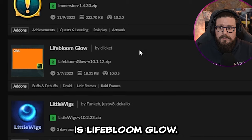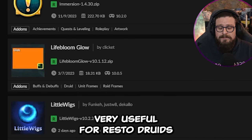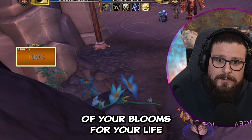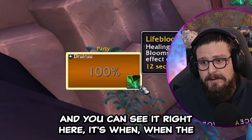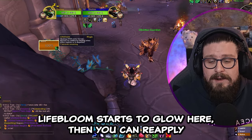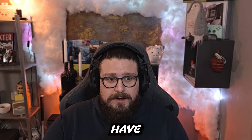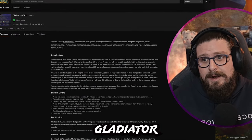The next add-on I'd recommend is Lifebloom Glow, if you're playing a Resto Druid — it's very useful. What it does is keep track of your blooms for Lifebloom. When the Lifebloom starts to glow, you can reapply it to get the bloom effect and gain even more healing. Very useful add-on to have if you're playing a healer.